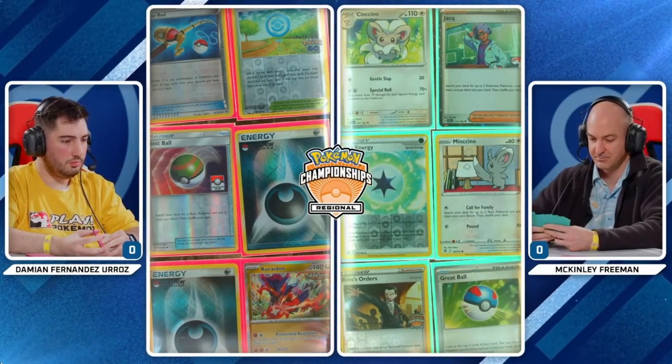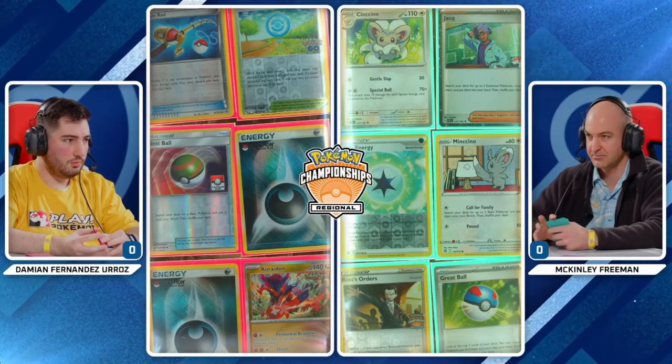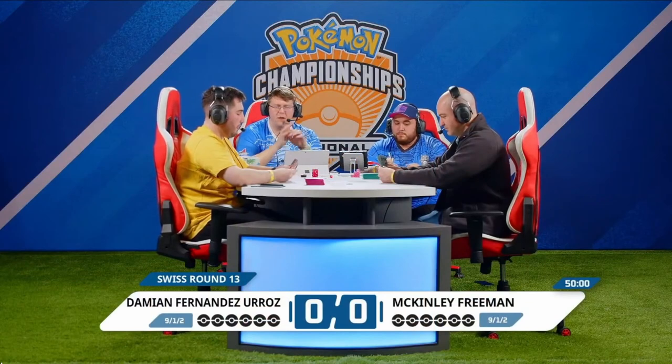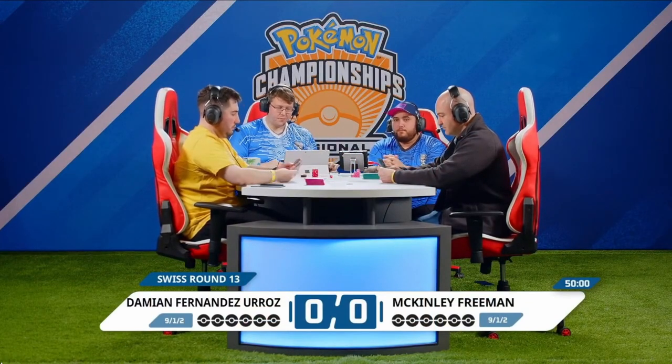Meanwhile, the 1-1 Cinchino line — nothing too bad, I guess. We can work with this, not too terrible of prizes. It looks to be nicely spaced out, but plenty of Ancient cards available for Damien to go on the aggressive, maybe take some big knockouts in this game. We'll see if the hands are conducive to those strategies.